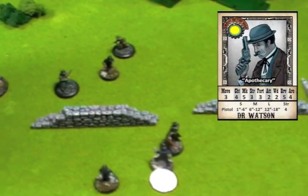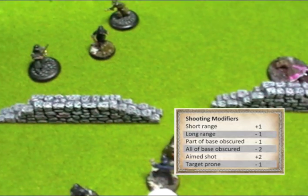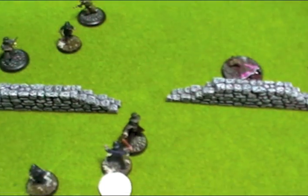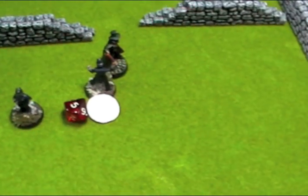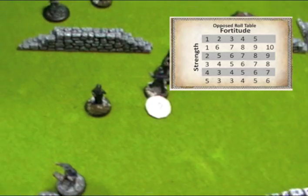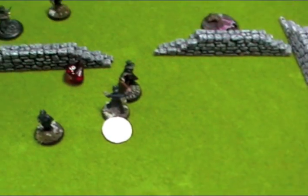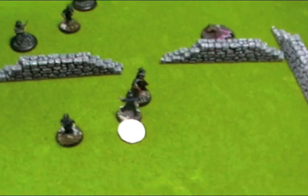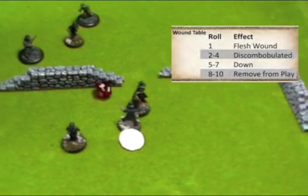With initiative, Watson takes an aimed shot — same as last time, short range plus 1, aimed plus 2, minus 1 for obscured base — total plus 2 on a marksmanship of 5 giving 7, needing 3-plus. Rolls a 5 — it's a hit! Strength 4 for the weapon versus Ripper's fortitude 5 — 6-plus needed to wound — rolls a 9. It's a wound! And because the Ripper is down to his last wound, we roll on the wound table — rolls a 9: dead, removed from play!